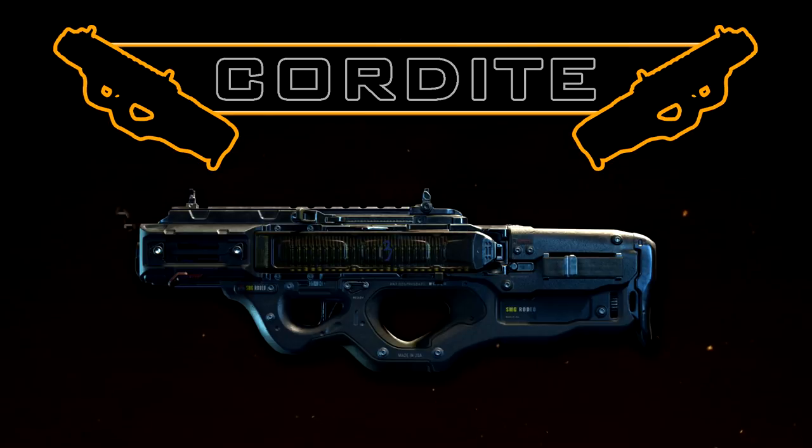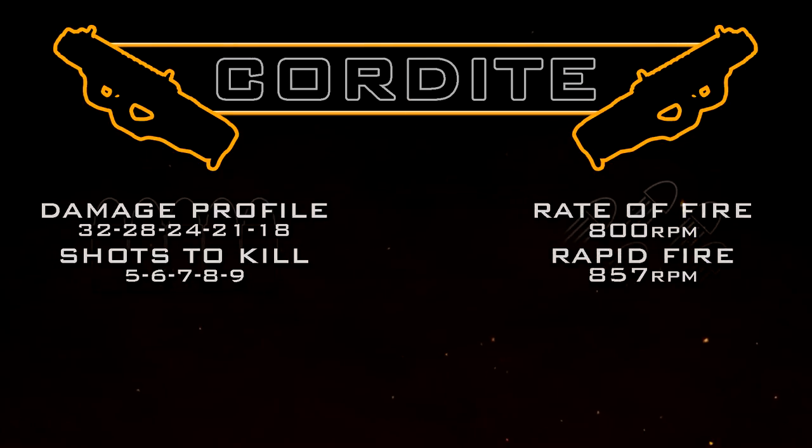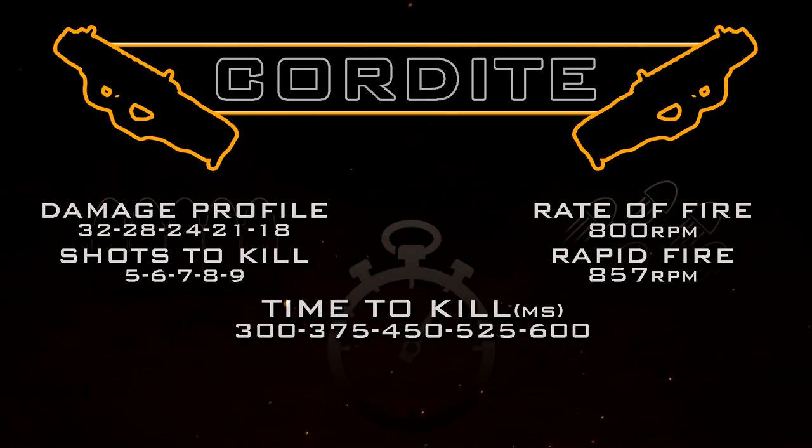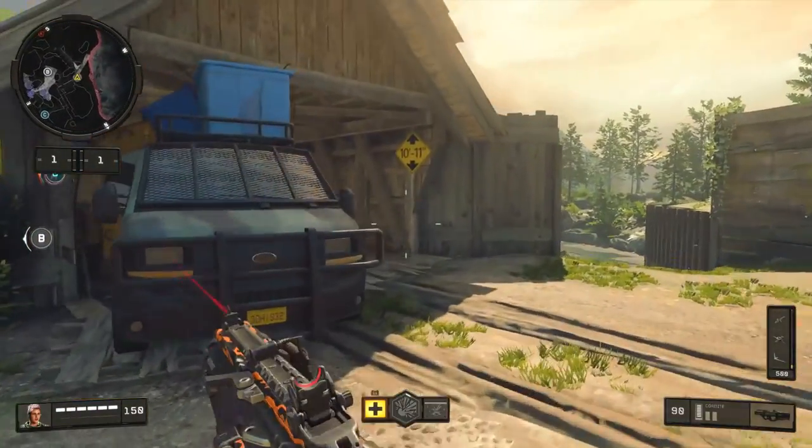The Cordite has a pretty standard damage profile for SMGs at 32, 28, 24, 21, 18 — quite a few damage numbers. What this means is it's going to be a five to nine shot kill in core game modes and a one to two shot kill in hardcore. Our rate of fire is pretty decent at 800 rounds per minute, and we can make that even higher at 857 rounds per minute with Rapid Fire. This means our statistical minimum time to kill without Rapid Fire is going to be 300 milliseconds within the short five shot kill range, dropping all the way off to 600 milliseconds when you get into the nine shot kill range.